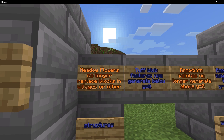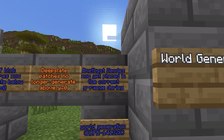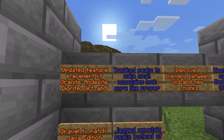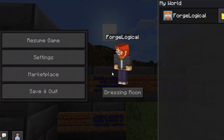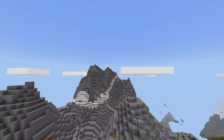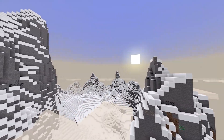On to feature placement: metal flowers no longer replace blocks in villages or other structures. Tuff blob features now generate below Y0. Deep slate no longer generates above Y0. Amethyst geodes are now placed in the correct Y range during world generation. For world generation, the feature placement of granite, andesite, diorite, dirt, and gravel has been updated to match Java Edition. They tweaked peaks to make smaller mounds look more like proper jagged peaks instead of round mounds. Looking at the new peaks now, they look so much better than before — the new mountain generation in 1.18 is really, really good.